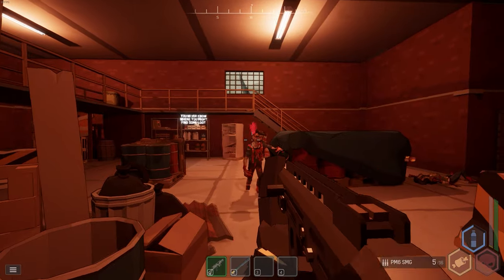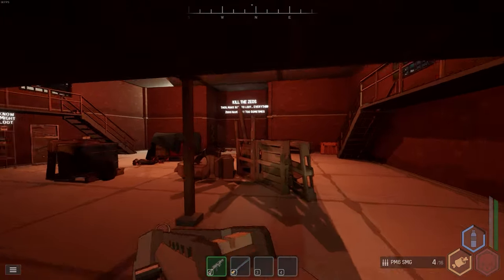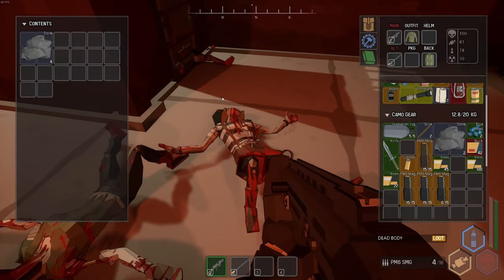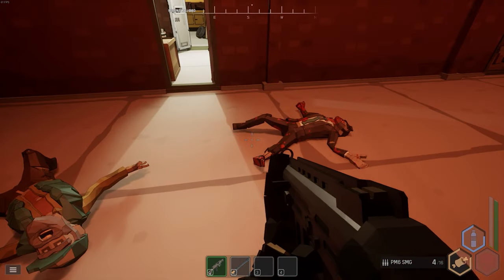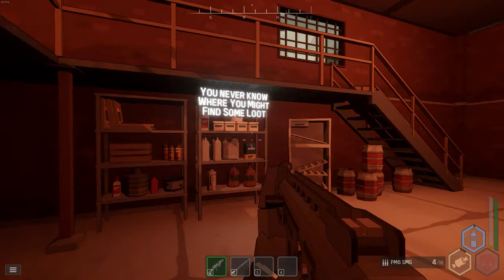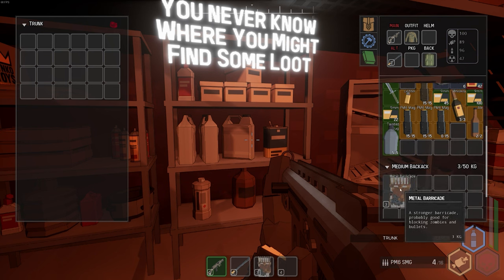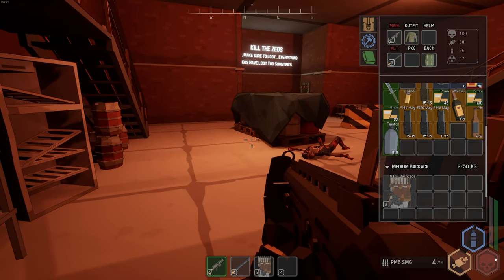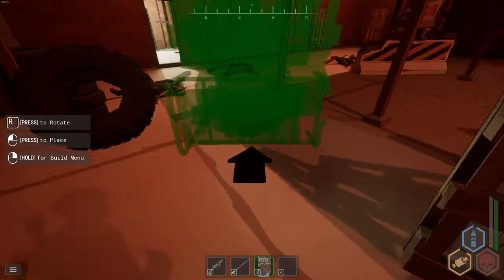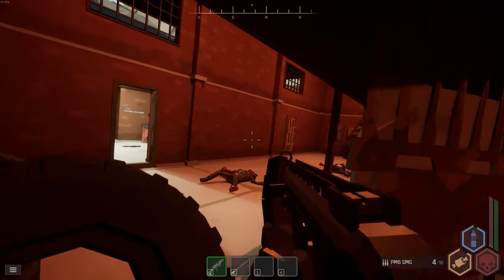After clearing the zeds, make sure to loot everything — zeds sometimes have loot too. You might also find a free metal barricade. These can be taken with you; drag it to your hotbar or right-click and click place, then click your hotbar. You can throw it down as a line of defense in combat. Also, Q and E are used to lean left and right — big to know.